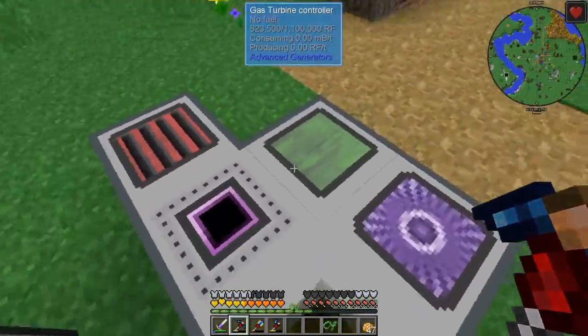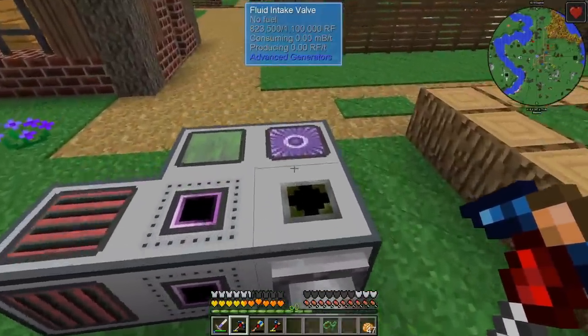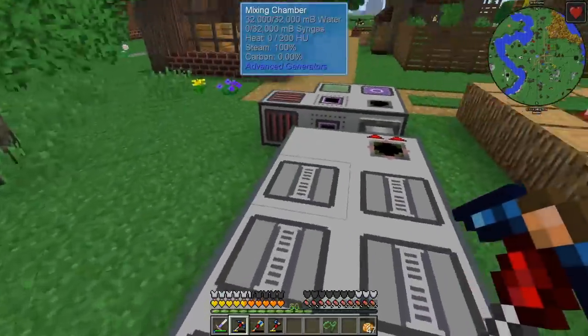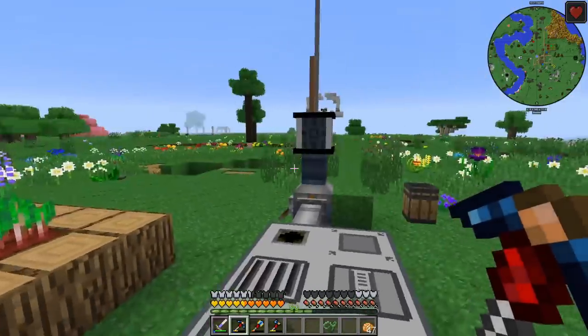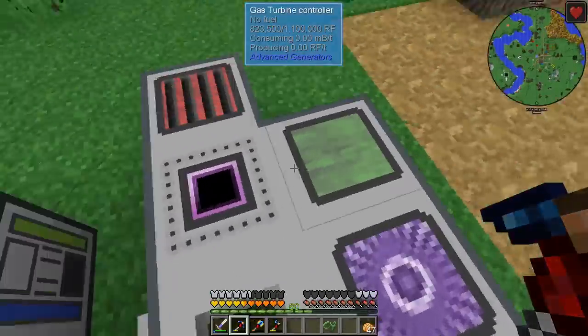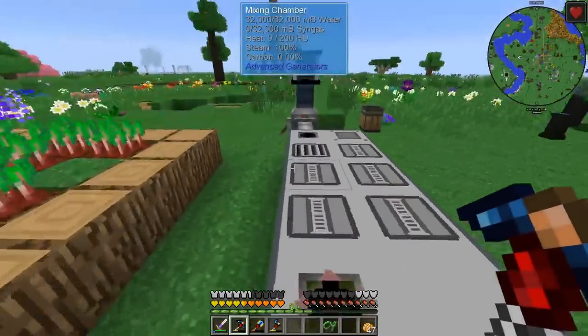We are going to use advanced generators in order to generate RF. There are two ways that we can provide this generator with fuel: either steam or syngas. Syngas is going to require a lot of carbon, so we need a lot of bonsai pods — like 30 or 40 of them. But if somehow we manage to make steam using lava and water in a heat exchanger, our lives will be so much easier.